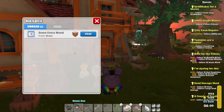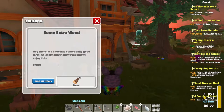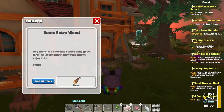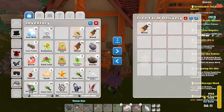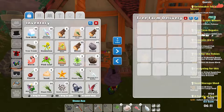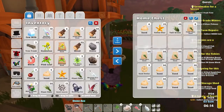We got mail! Some extra wood. 'We have had some really good farming lately and I thought you might enjoy this.' Nice, thank you — 20 extra wood. That's not bad. And then of course we have 20 wood here as well. It all adds up! Let's put you in there.